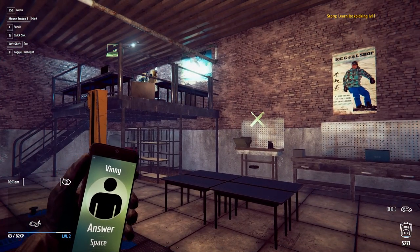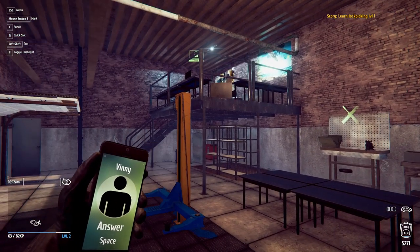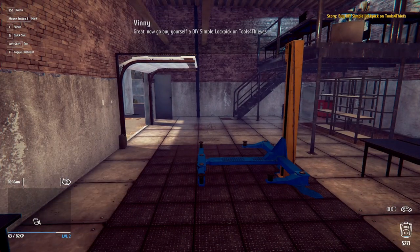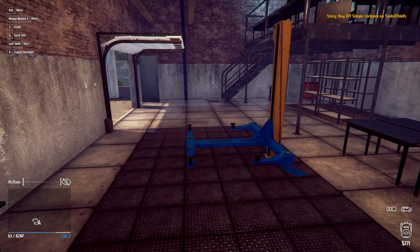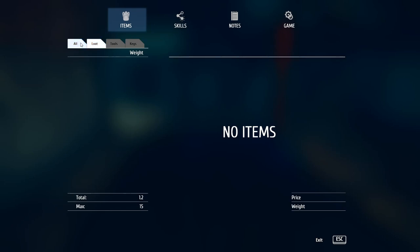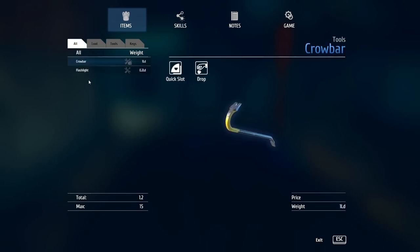This is my little hideout right here and I've got computers up there. Let's see what Vinnie wants to do. He says: go buy yourself a DIY simple lockpick on Tools for Thieves. Before I do that, let me open up my inventory. I've got a crowbar, a flashlight — I think I use F for flashlight — and keys.